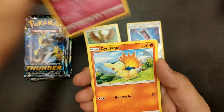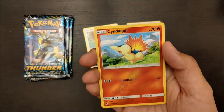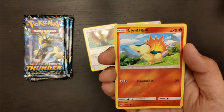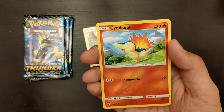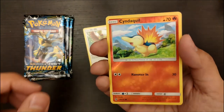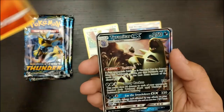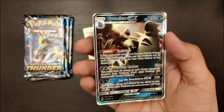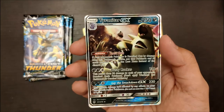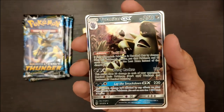So we have Ralts, Cyndaquil — Cyndaquil is probably one of my favorite starters from Gold and Silver, along with Totodile. I've always had a hard time deciding between those two, but that's always the case with starter Pokemon. Cyndaquil and a Tyranitar GX! A very nice card. We got our third pack magic!